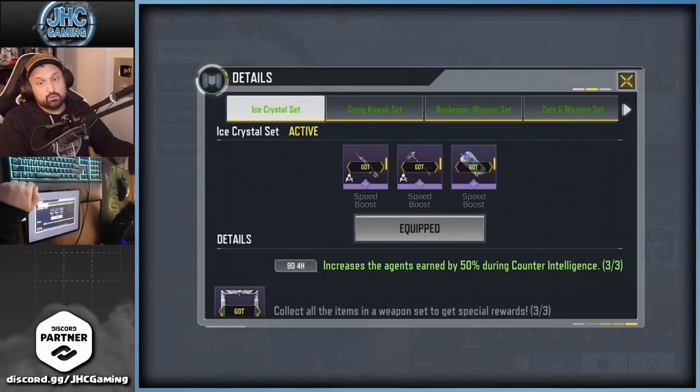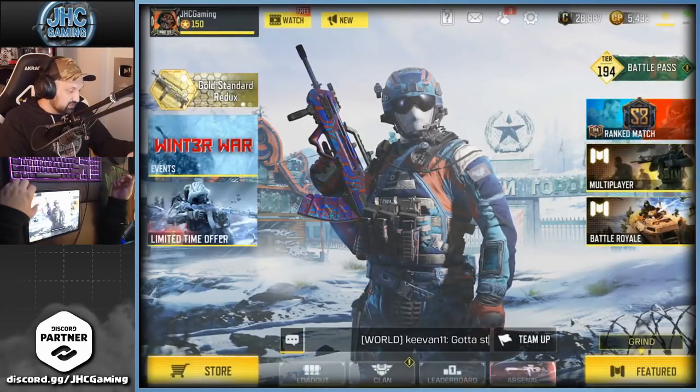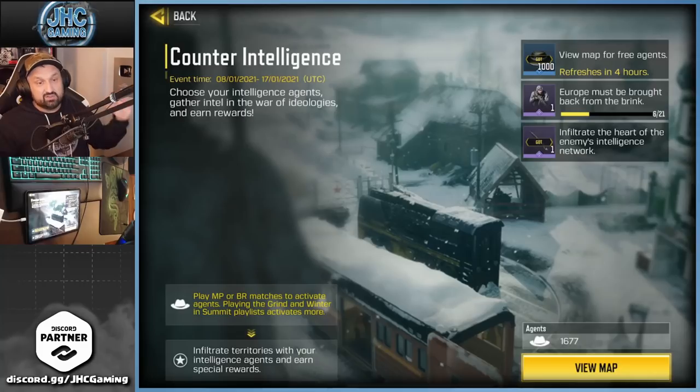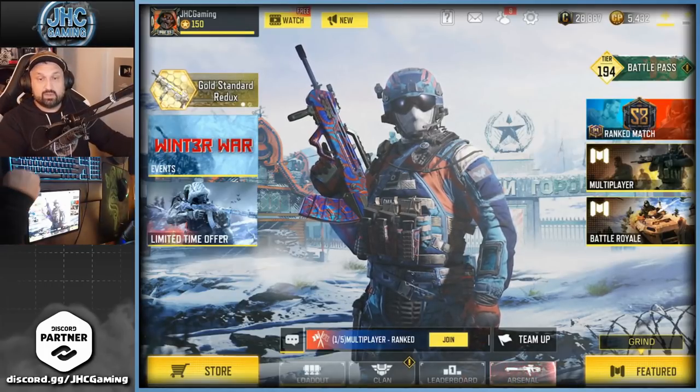If you don't want to grind too much but want all the rewards, you can also buy the set bonus — the Ice Crystal. If you have the Mana War axe and the Cryo Bomb, it gives you 50% extra agents. You don't need it, but it helps if you don't have much time. The event runs for 10 days, ending on the 17th — about nine more days. If you want everything you'll have to put the time in for Terence Brooks, but if you skip him, a couple hours should be enough.